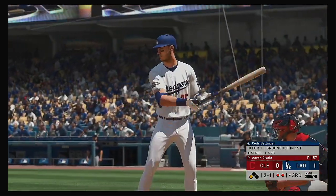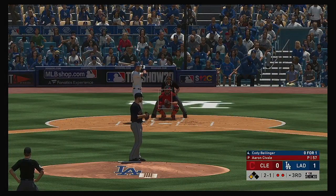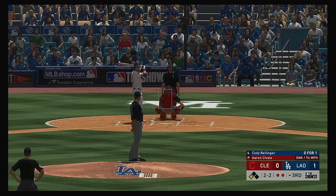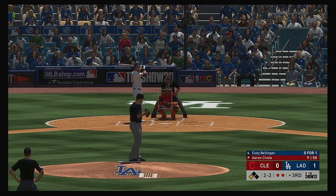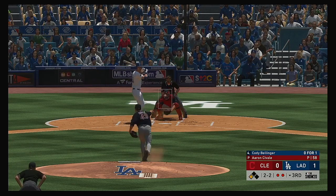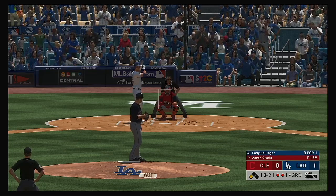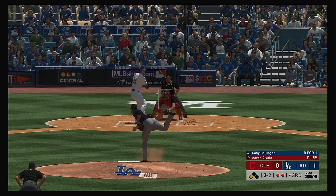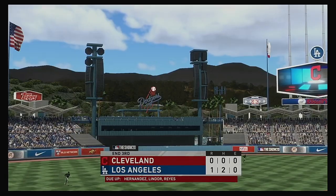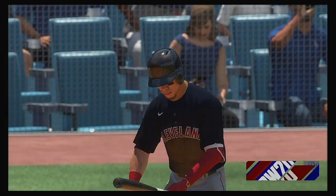Next will be the cleanup hitter Cody Bellinger, trying to bring in that second run of the inning from third with two down. Ready with the 2-1 — a swing and a miss at the hard sinker, back to 2-2. This pitcher better be careful right here — full count to Bellinger, three balls two strikes. He's throwing a bunch of pitches and nothing comes easy. Strike three — and that will retire the side.